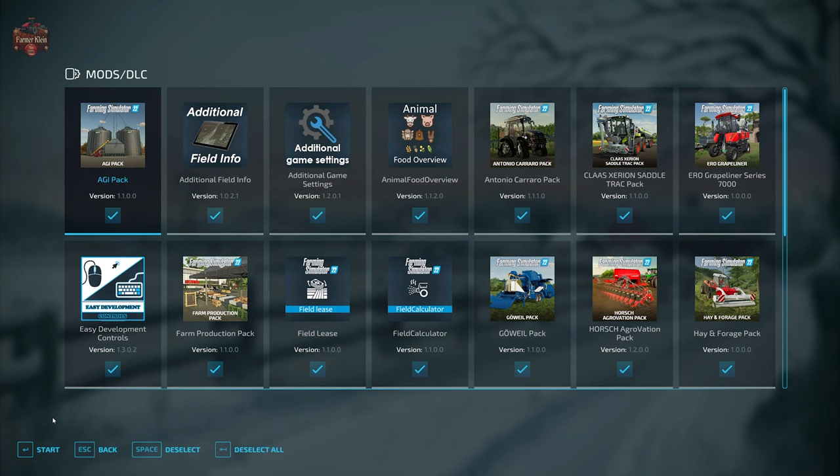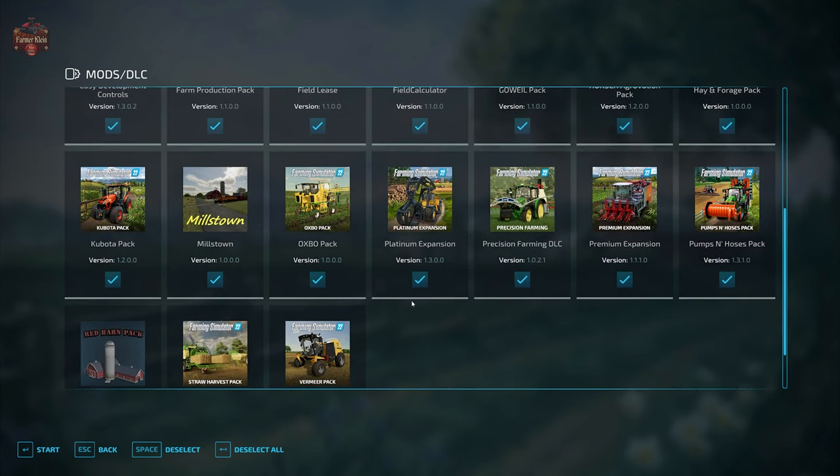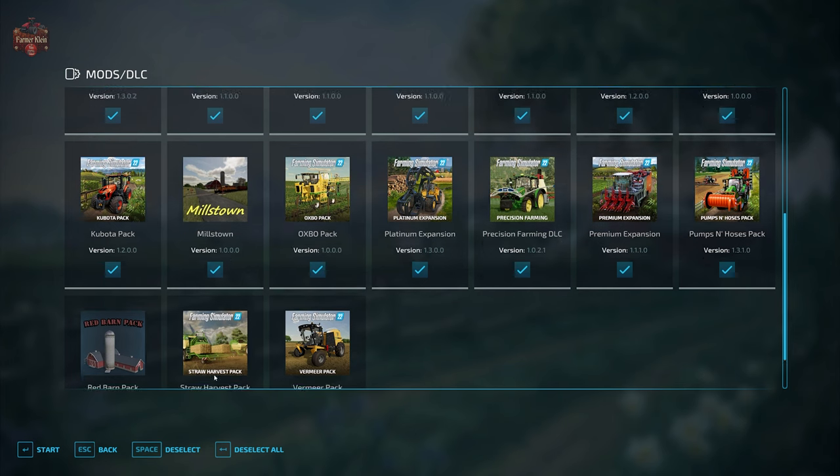In addition to that required mod, we are going to be using the mods we typically use when we look at maps: additional field info, additional game settings, animal food overview, field lease, field calculator, precision farming, and straw harvest.